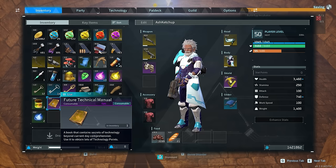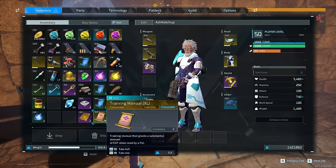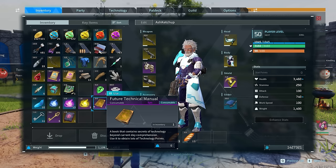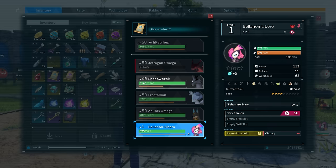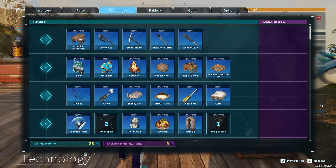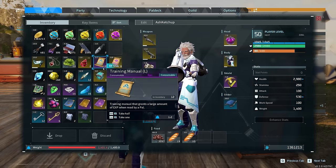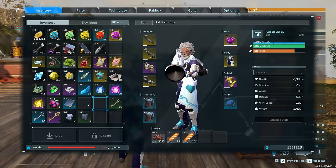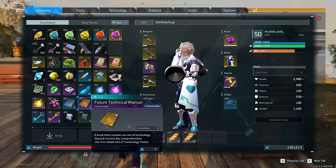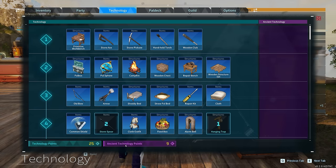Another set of cool items in the new update are training manuals and technical manuals. Training manuals give a ton of extra XP for your pals and range in quality from blue all the way to legendary, with legendary giving 20–30 levels at a time — making leveling much easier. Technical manuals give extra points for your technology tree, both ancient tech and regular tech. A lot of them drop from chests, Bella Noir, other bosses, and dungeons.